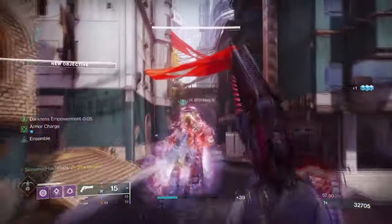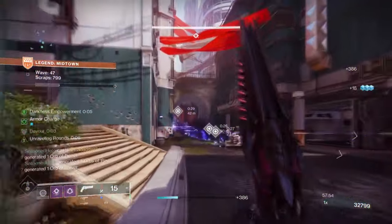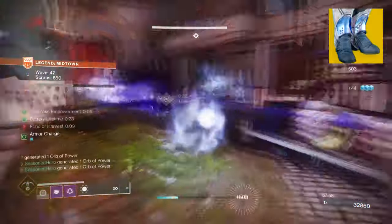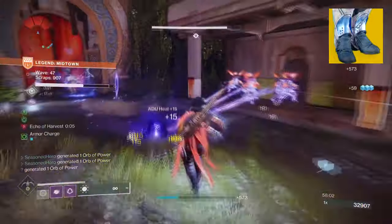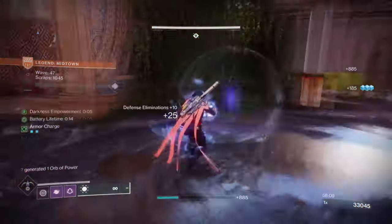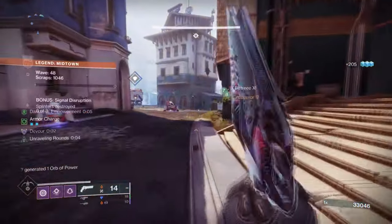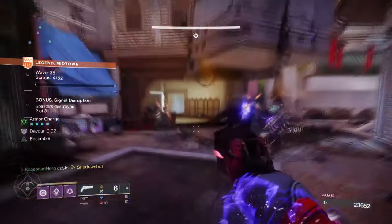Starting with the most popular build known to date for any hardcore activity: the Void Deadfall Tether setup using Orpheus Rigs allows players to capture a large source of enemies in one go and easily refill around 50% of their super and abilities back over time. The sheer power and effect this has for GMs, dungeons, and raids — when you need a consistent source of ability energy and super — is a lifesaver, and having one person on your team with this exotic makes completing most content a lot safer.